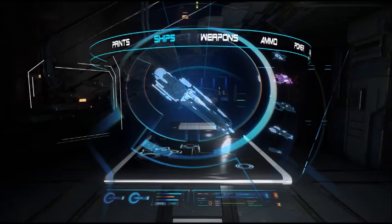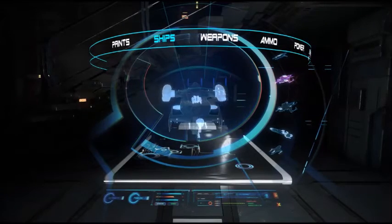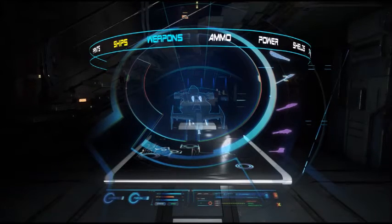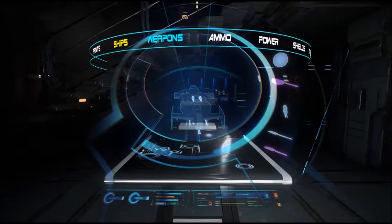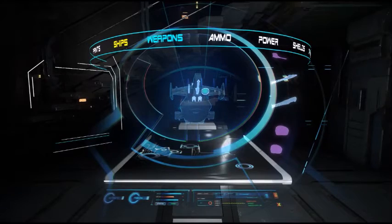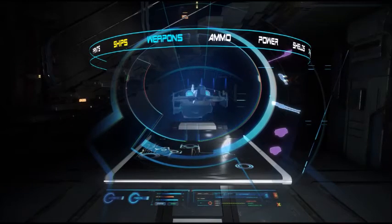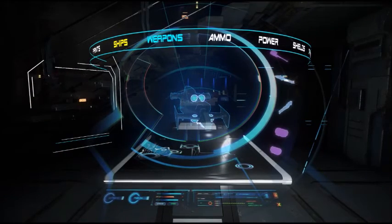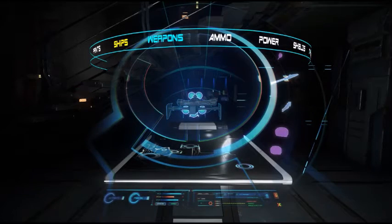Anyway, back to the Cutlass. We'll drag it in here. What we need to do first, in my opinion, is get some weapons on this thing that work a little bit better. I need to take these off first — just dragging them off of the ship and they'll go into the weapon loadout. So there we go. Now we're void of all the weapons that we currently have.